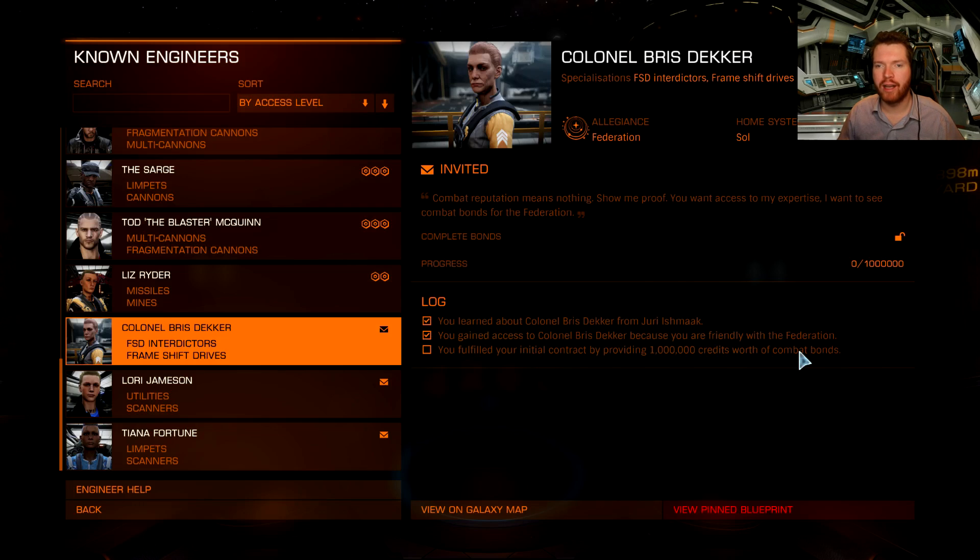Finally we are going to look at how you can actually level up the engineer — what I find to be the easiest way to do that. But before we do that, let's start by heading out and looking at how you can get friendly with the Federation and also get that Sol permit.